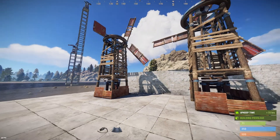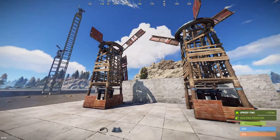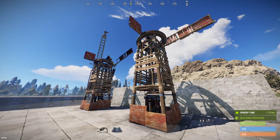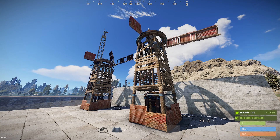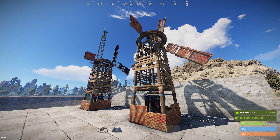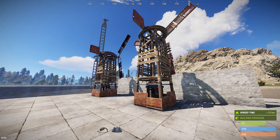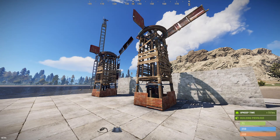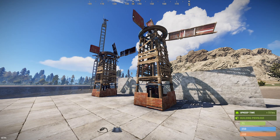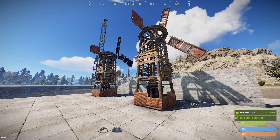If you're returning and seeing this as an update, there are a few changes from the original wind turbine. First, they don't rotate into the wind anymore — the wind doesn't vary in direction to make them spin, so it's a little more boring aesthetically but more consistent and easier to manage. You'll also notice that the blades always turn at the same speed regardless of performance, so there's no visual indicator of more or less power output, but they will stop if blocked or putting out zero power because there's no wind.